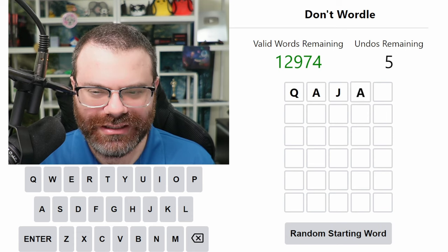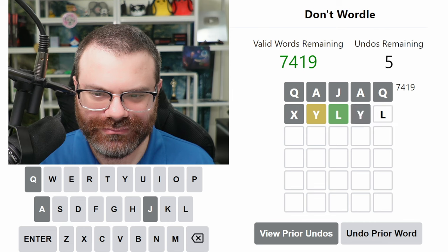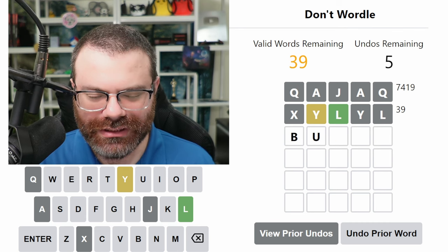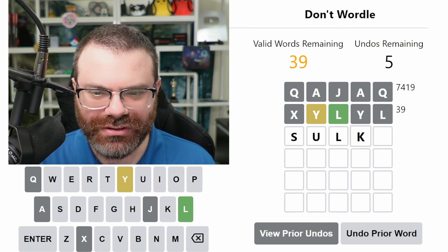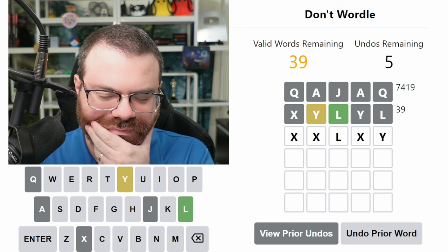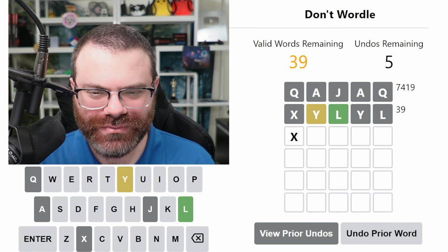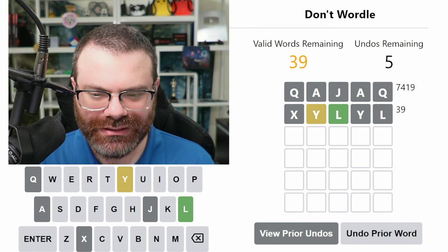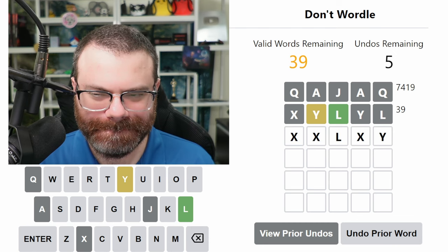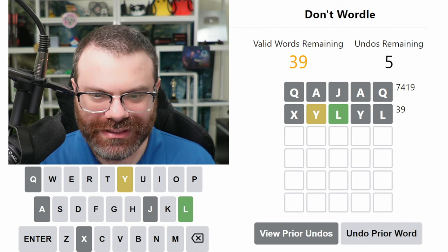Let's do Don't Wordle. We're going to start with 'kayak' today again. All right, no J today. Perfect. I'm going to follow up with 'xylo.' There is a Y. So there's one L here and there's a Y at the end — something like 'bulky' would probably be an answer. What could I do that's not really a word? I thought 'yield' would work, but that moves the L. We also can't do double L — we can't do like 'yellow.' I was going to say something like 'dilly,' but I can't repeat the L.